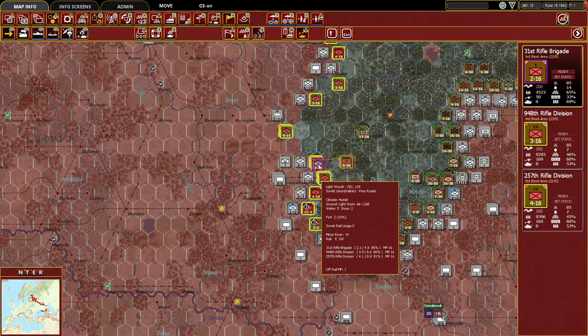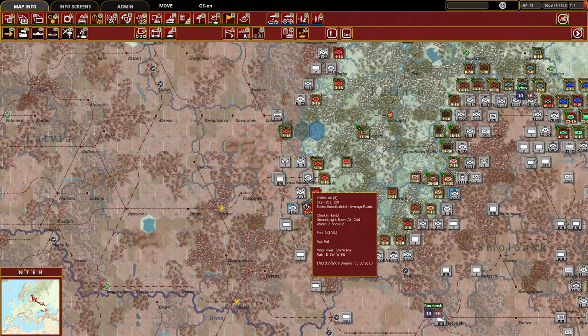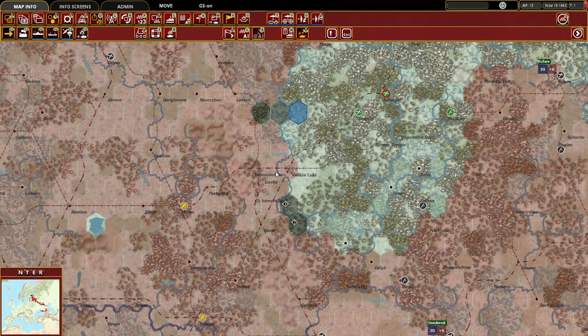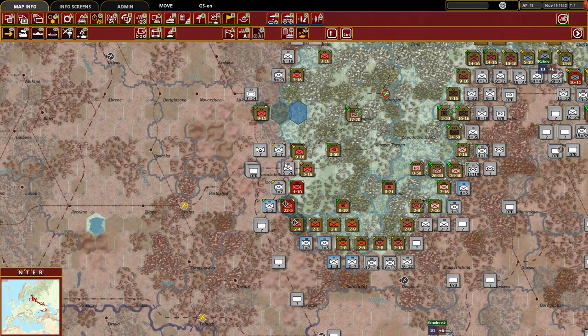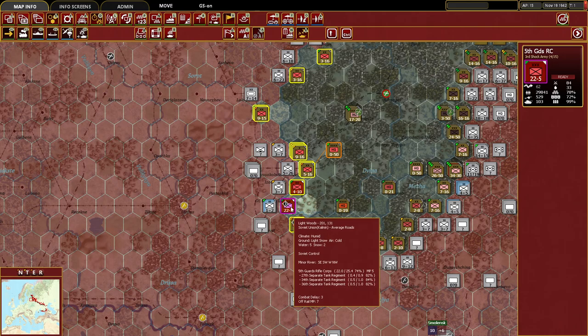Continuing north to south along the front line, we see opportunity against the 83rd Infantry Division. They're in a good defensive position with a defensive value of 26 at their strongest point. On their flanks they are weaker, but toggling off units with the T hotkey reveals a river that makes it very difficult to get behind those forces and cut off Velikiye Luki. This is actually the first introductory scenario suggested when you pick up the game — I'd encourage you to try it as it's small scale and easier to manage.